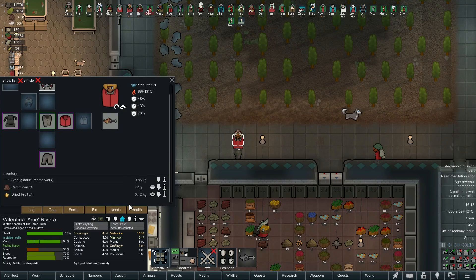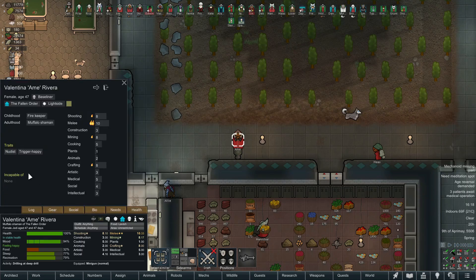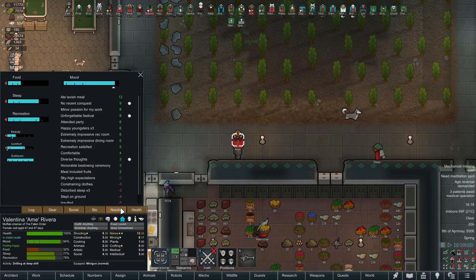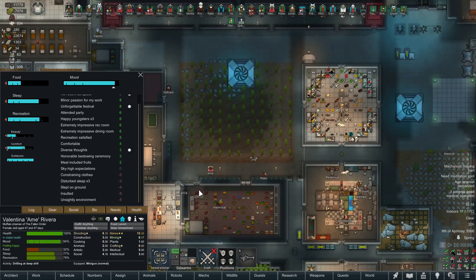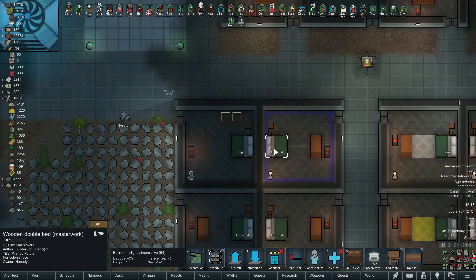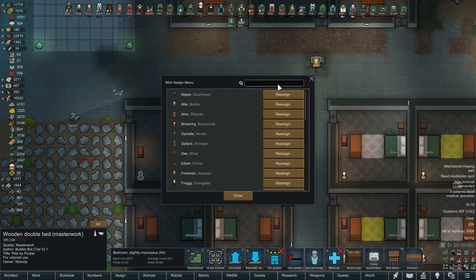This person doesn't have a bed, and they don't like clothing - this person's a nudist! This is another named colonist too. Nudist, trigger happy - pretty sweet. If this was a desert, jungle, or more hospitable climate I would allow this person to go nudist, but sadly they're just going to have to deal with the clothing. We will get this person a bedroom - let me assign it.